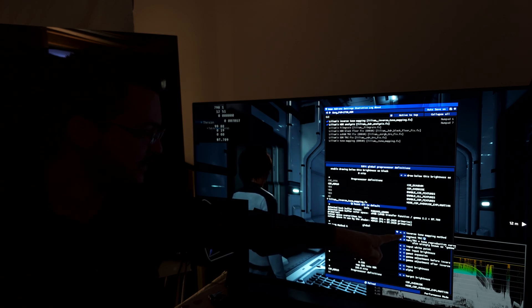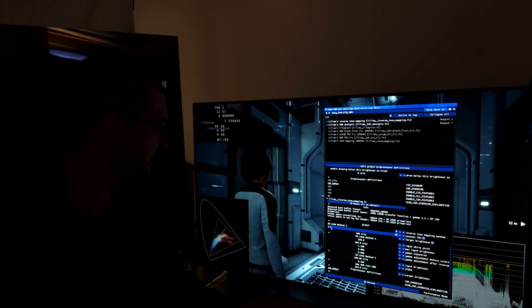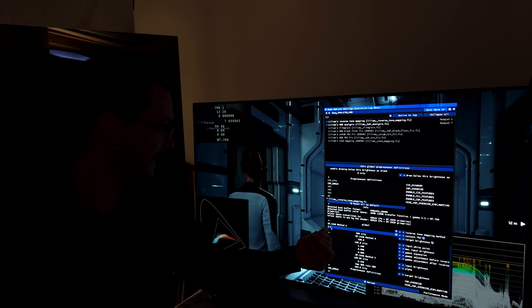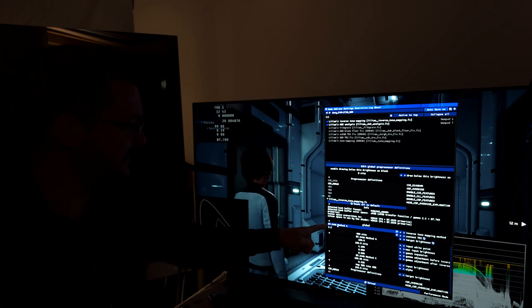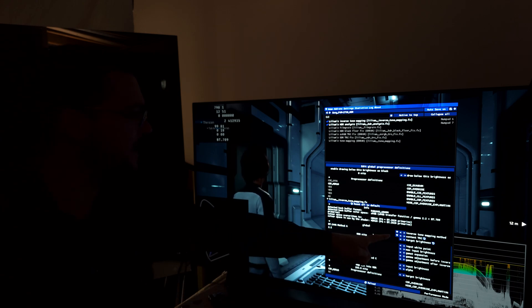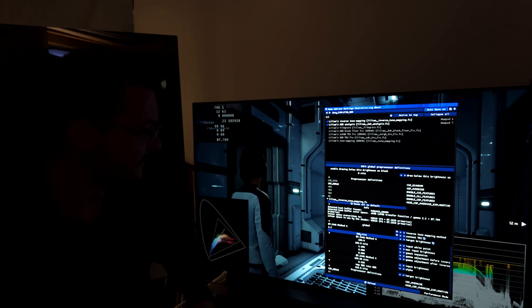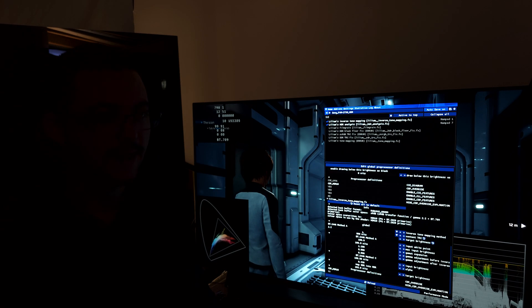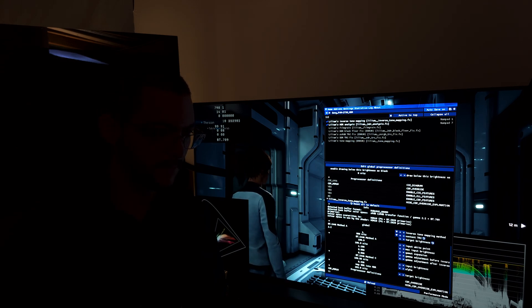I recommended content TRC 2.4, but not necessarily — for example, this game's gamma settings say 2.2, so you select 2.2 and you get more visibility near black, though 2.4 looks very good too. Select BT 2446 Method A, and set the target brightness of your display. In my case, I'm using an LG C1 at 800 nits for HGIG. That's all you have to do.